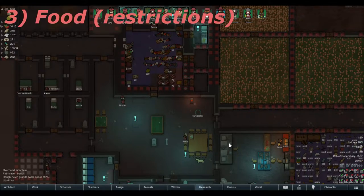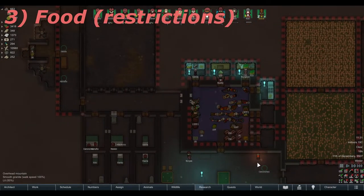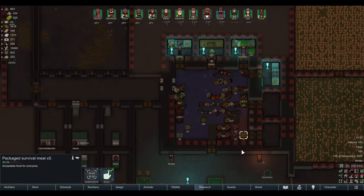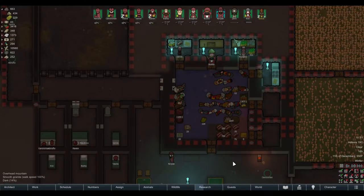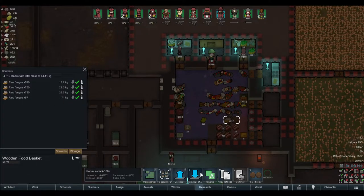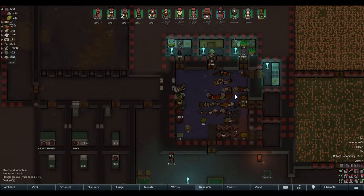After you check your medicine, you can start thinking about food. Food is obviously very important on caravans. You want to bring packaged survival meals or pemmican if you have any. If you don't, and the caravan isn't that urgent, I suggest you cook some up before you leave. If you don't have meals that don't spoil and you really need to leave right away — maybe there's a toxic spear to deal with — I'd suggest taking raw vegetables.